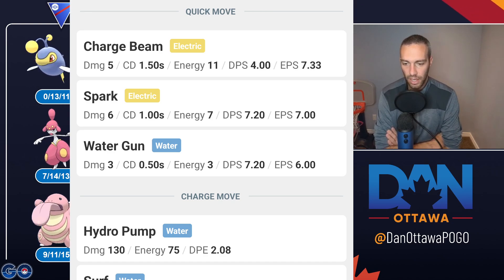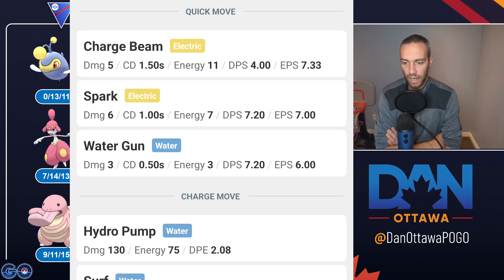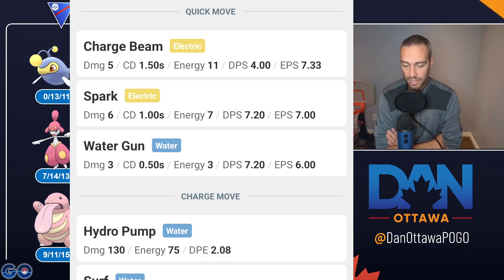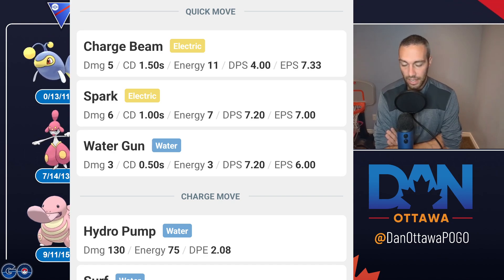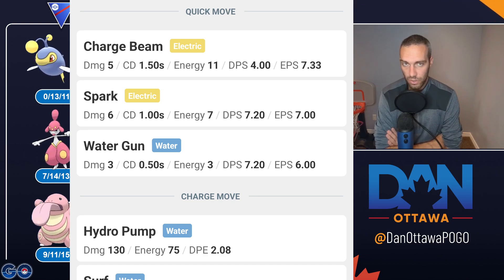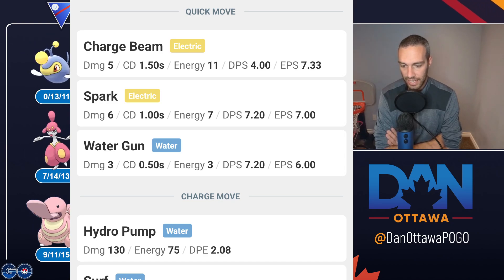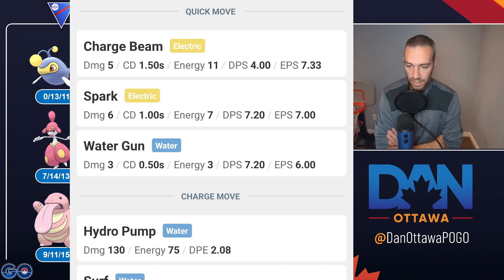Anything that's ground and resists Electric, that's when you want to use Water Gun. Or ground-water that would be neutral. Another case where it hits super effective is against Gligar - Gligar is a flying-ground, so ground double-resists Electric. So if you do Spark against Gligar, you're doing single-resisted and then getting to the Surf. If you use Water Gun, you're doing super effective against Gligar.